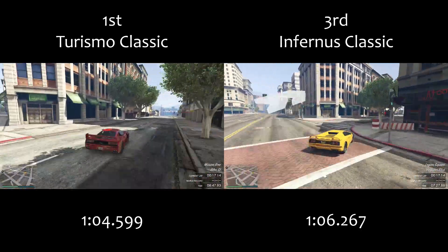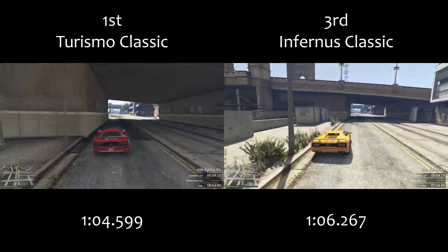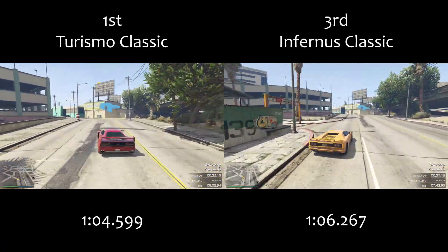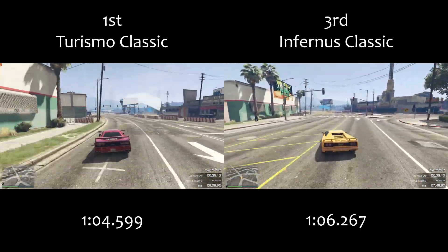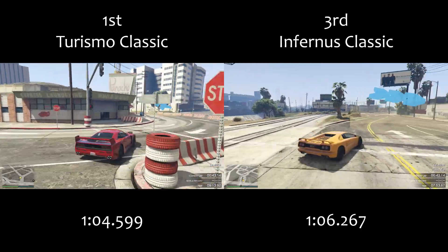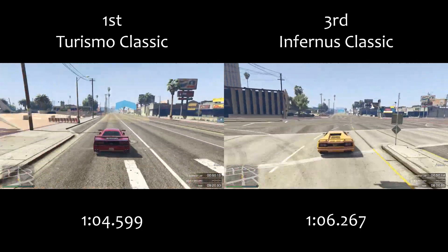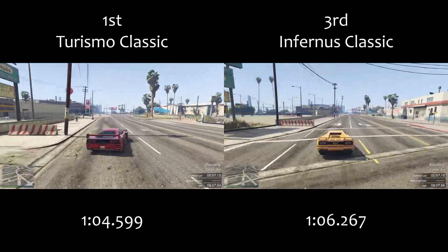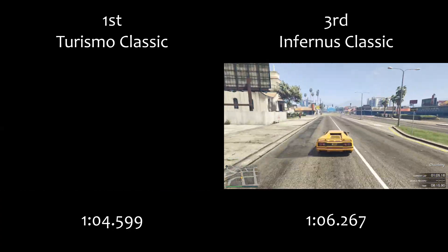The Turismo Classic is the only thing that you need. I've put the comparison here between the Turismo and the Infernus just because those are the two new vehicles, but with the Sterling GT being pretty much on exactly the same pace as the Infernus, the lap time difference you'll see at the end of the video would be the same between first and second as well. There's no real area where the Turismo is all that much better than the Infernus — it's just a little bit better everywhere. The same goes for the Sterling GT apart from its terrible top speed.